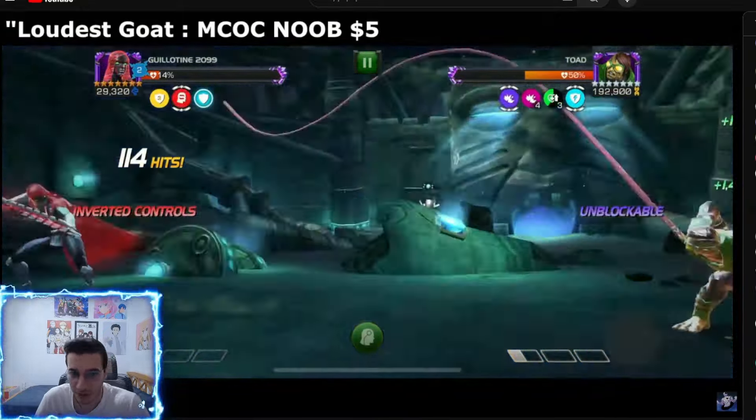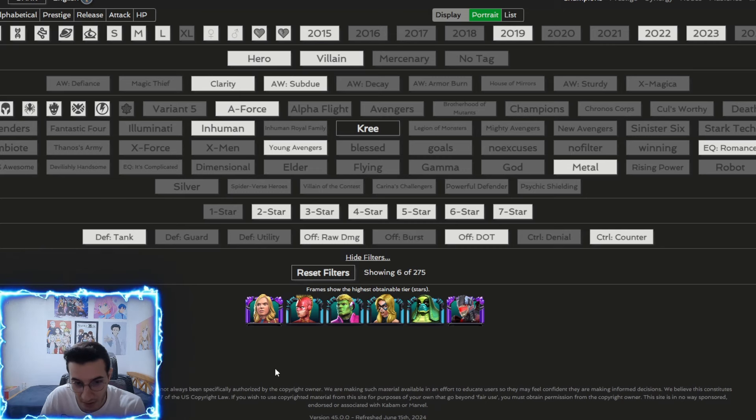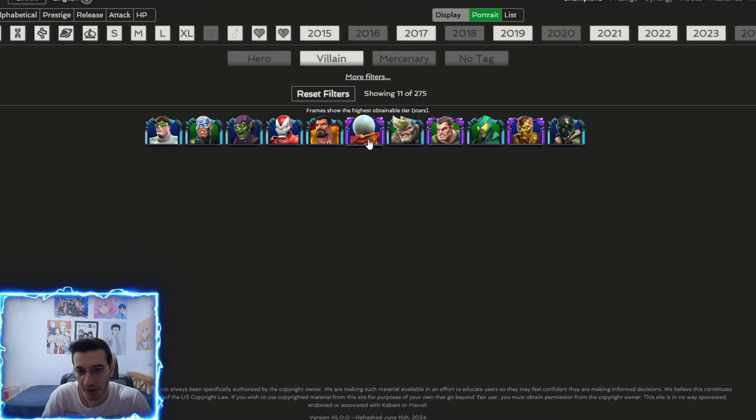For the best options: the first objective requires Deathless Vision for that fourth point. For the Kree or Sinister Six objective, the best Kree options are Hulkling and Vox — they're poison immune and have the most damage. If you don't have those, go Sinister Six. The best Sinister Six options are Mysterio, Shocker, and Scorpion. Mysterio has heal block, which is really great. Shocker doesn't crit much so you won't get too many poisons on you — he's a great option.